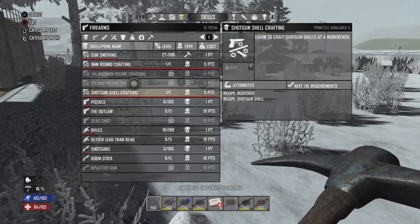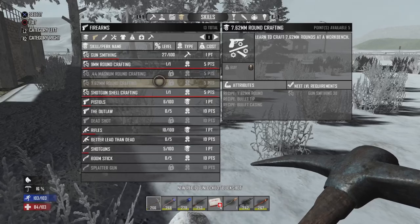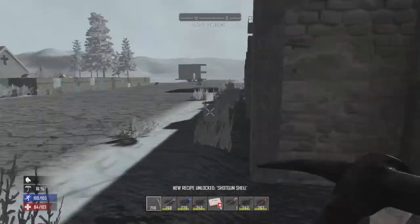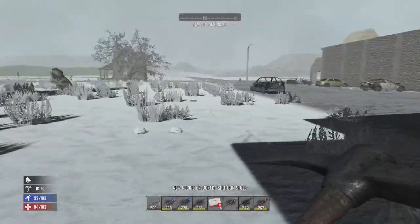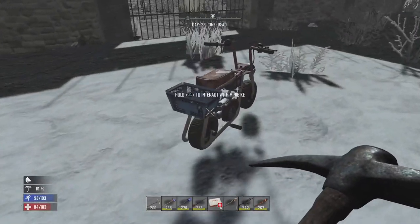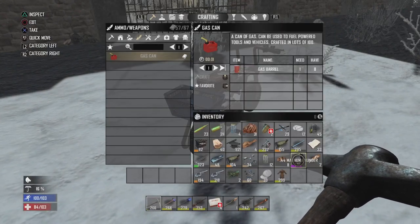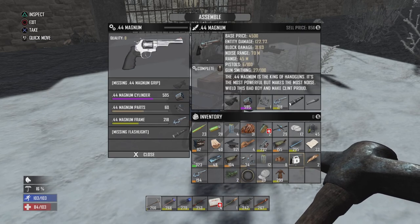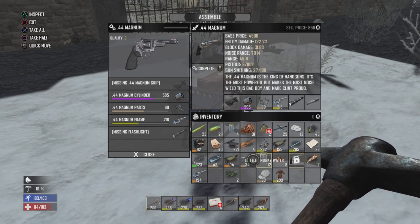Shotgun shell handcrafting. We just need a couple more points so we can start making 762s. Now once I get home - which I'm going to do after today's episode - I'm finally going to be able to start making a good supply of shotgun stuff.